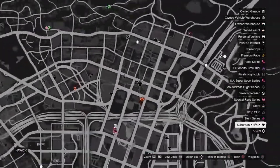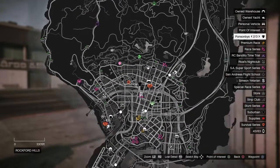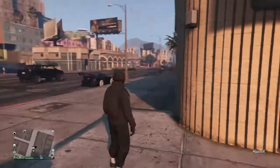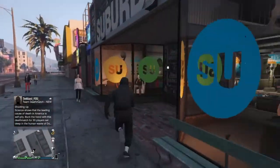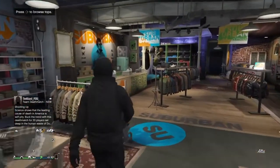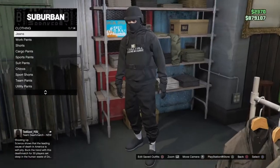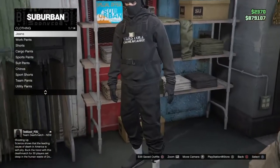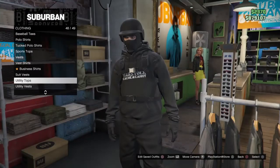Alright, so first things first, head over to the clothing store. If you want to do this in your apartment building, house, or CEO building, you can do this. If you want to get the black joggers like I have right here, I'll have the link to the video down in the description so go check that out. Or you can put on any type of black pants like black sports pants.